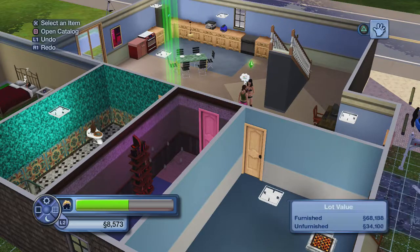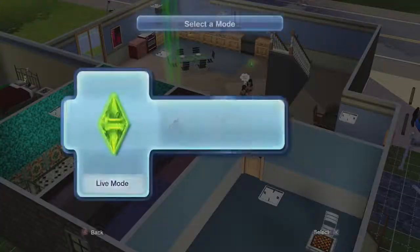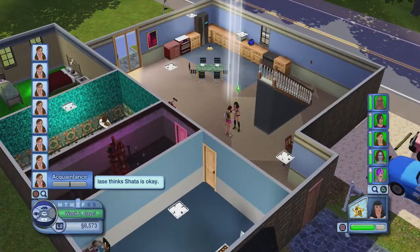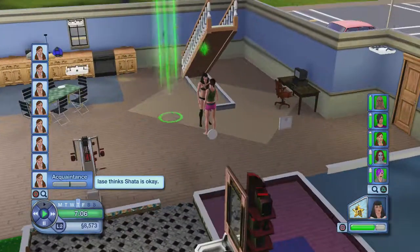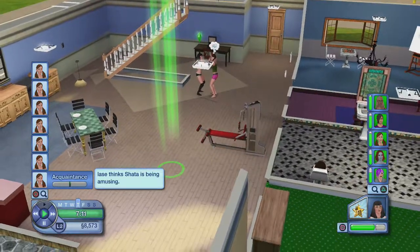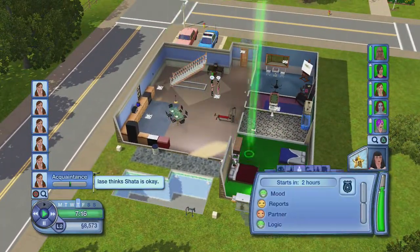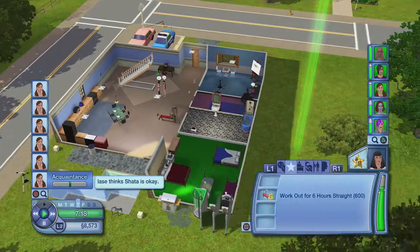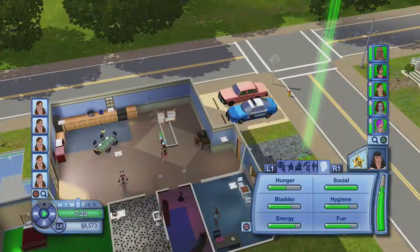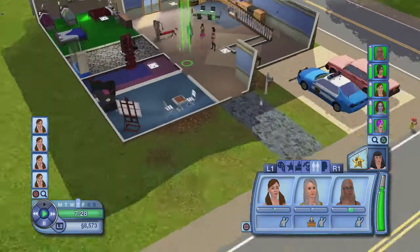Building walls — create wall, bam, look at that right there, instantly, so easy. Tired of building? Go back to live mode — it's all done with buttons. Sims 4 doesn't use buttons; it uses the mouse for everything. It's not formatted for console, it only works well on PC. Here I can still move the mouse and operate my character's traits, use the left and right stick and all the other buttons to access different things. I don't have to click on each of those stupid little symbols like Sims 4 has.